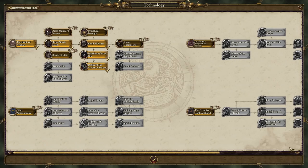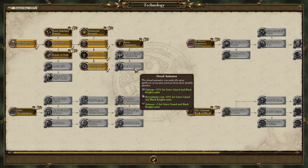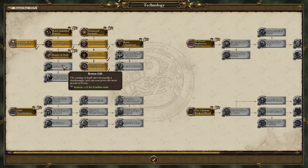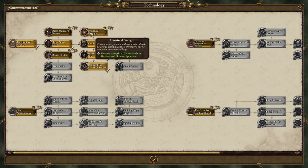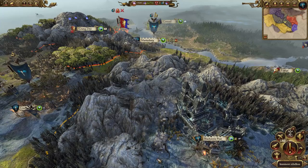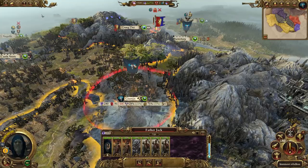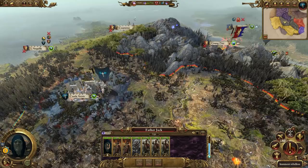We got tech - Unnatural Strength gives Weapon Strength plus 10% for Skeleton Warriors and Skeleton Spearmen. Considering they make up most of our army at this point, that would be quite useful. We're going to have a rebellion, so let's get Father Jack over here and hopefully recruit someone, just raise them up. We need a rebellion garrison summon here.